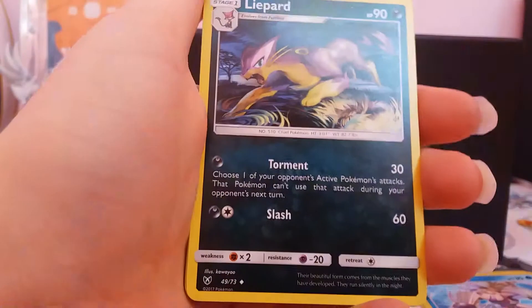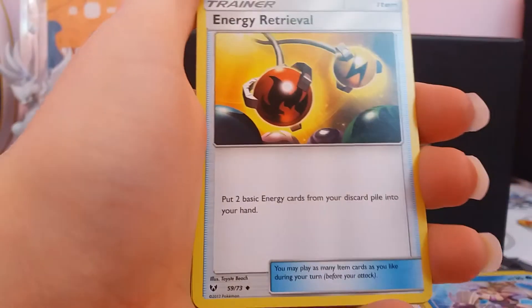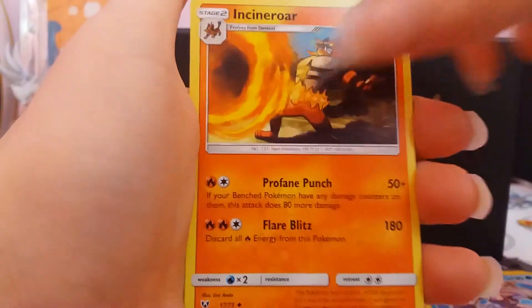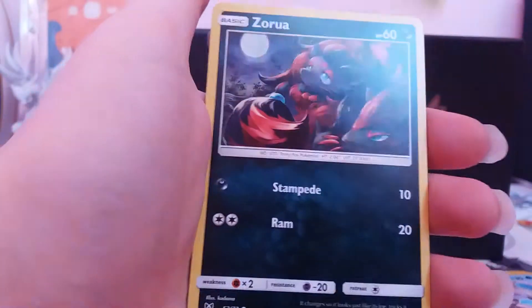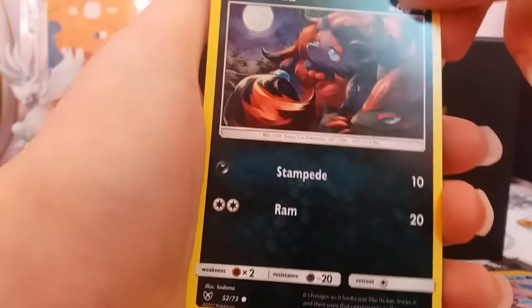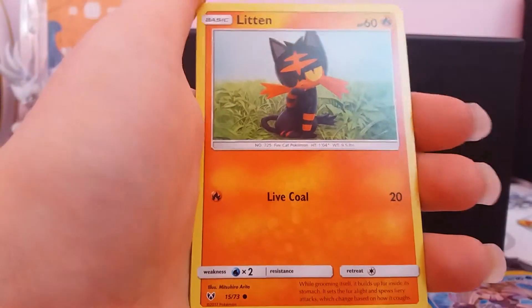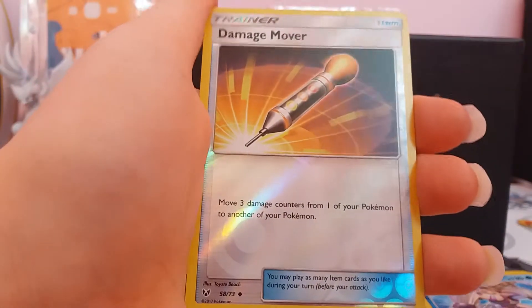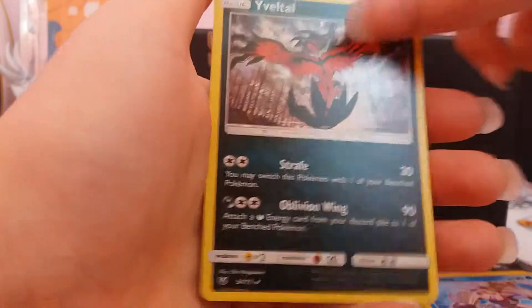Graal Synergy, Liepard, Energy Retrieval, Incineroar, Ivysaur, Zorua — it's a really cute Zorua card — Litten, Qwilfish, Shroomish, Damage Mover, and Yveltal Holo.